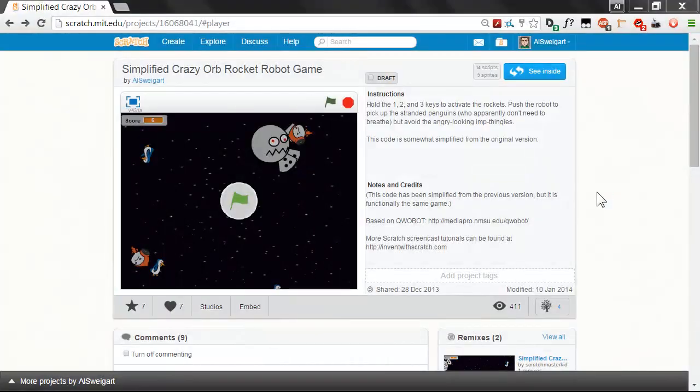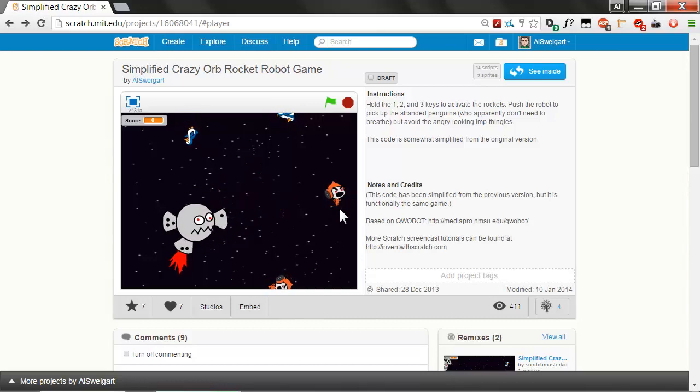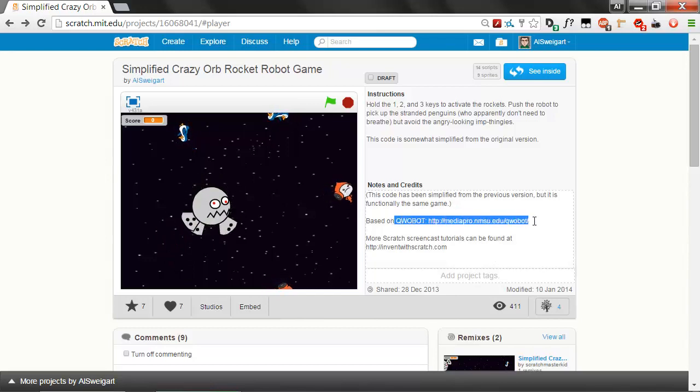Welcome to the Invent with Scratch screencast. I'm Al Swigert and in this episode we're going to make the Orb Rocket Robot game. It's kind of hard to describe because it's sort of a very unique game. I made this based off of another game called Quobot, which you can find a link to on the project page.